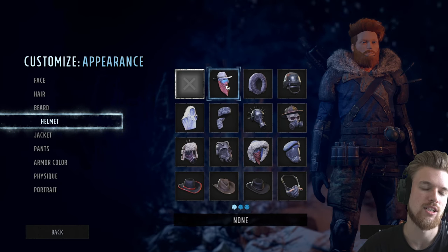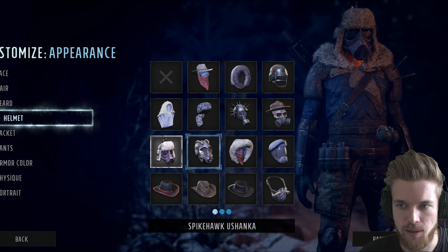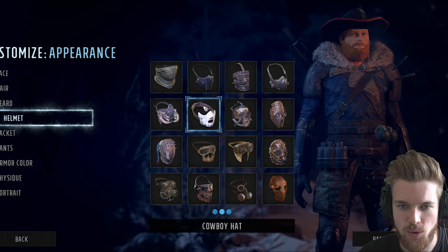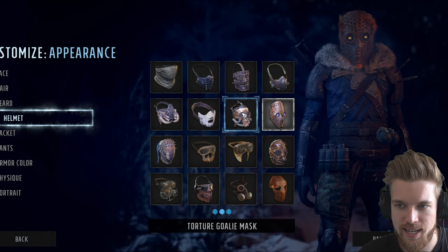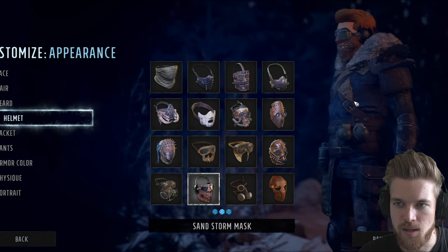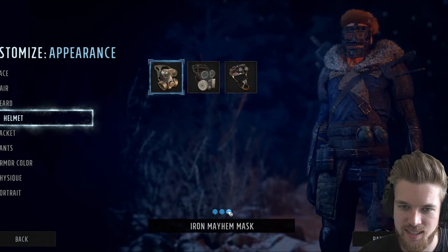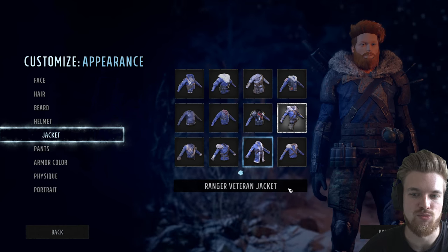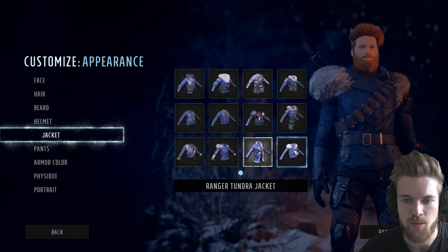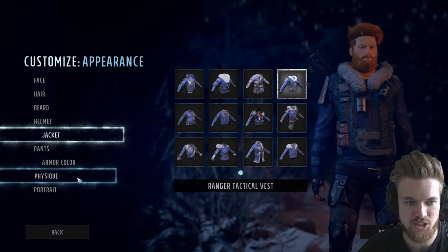We have helmets — this isn't your armor, but you can customize your character's gear and what their under-armor looks like. There are cowboy hats, and a whole category just for raider gear, including some really cool raider masks. Then we have jackets — standard Ranger veteran jackets to go with the backstory. You're going to wear armor over this, so don't place too much emphasis on the underclothing.